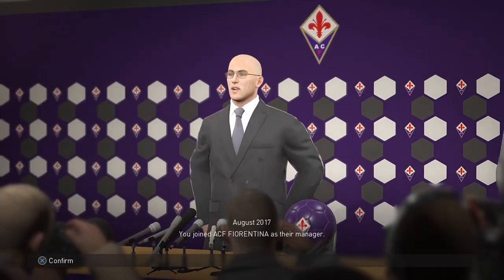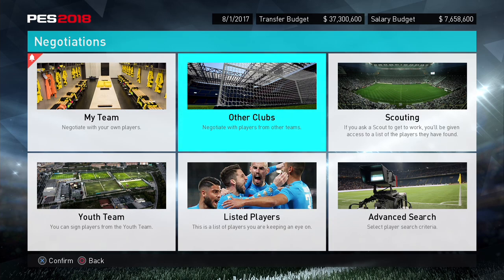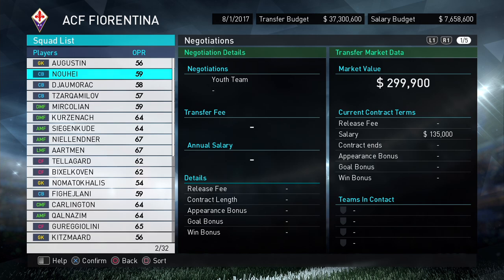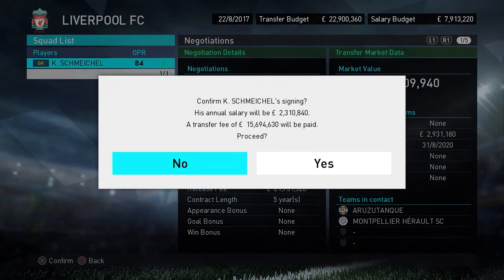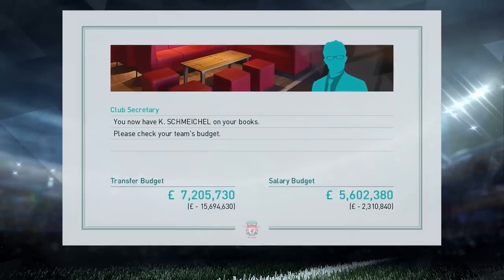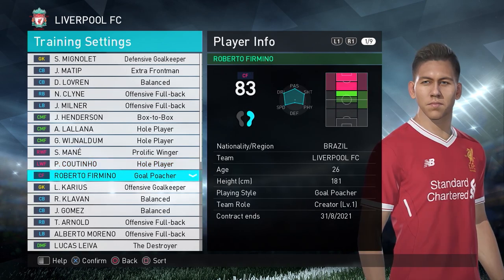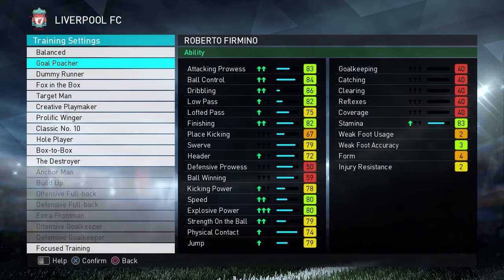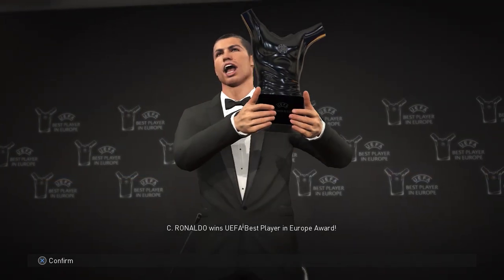The offline single player Master League makes strides in some areas while remaining infuriating in others. The new menu layer is a welcome change that makes the mode easier to navigate, but there's still a number of glaring oddities that need to be addressed. Youth teams are still littered with unknown players whose names were seemingly assembled by a monkey on a typewriter, and transfer budgets are still criminally low. While PSG were out spending £150 million on Mbappé and £200 million on Neymar in real life this summer, I was restricted to just £50 million in total with them in PES 2018. Thankfully, a couple of neat touches like customisable training regimes and release clauses in players' contracts do add some depth, and the new challenge mode keeps things interesting with unexpected scenarios like players wanting to leave.